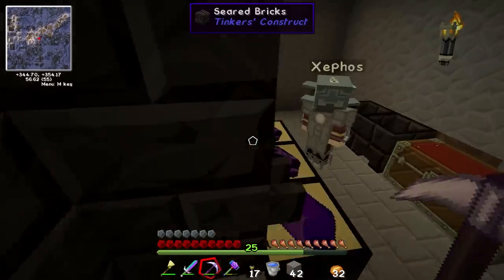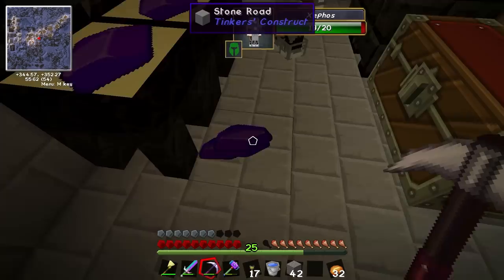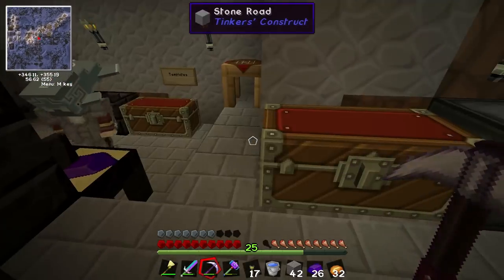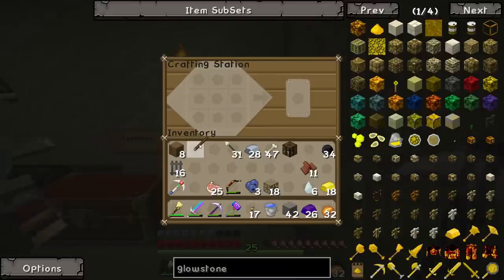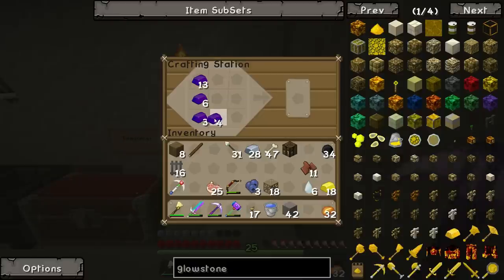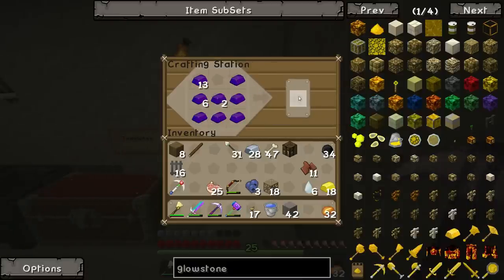Oh my god. Here is 26 obsidian ingots. Oh, thank you. You might want to make an obsidian sword as well because I think they're pretty good. Then again, maybe we want to use ranged weapons? I don't know. What do you think, Dunk? We want to use lava. Make both, maybe? I don't think we should be using lava because it will do more damage to us than it will to them.